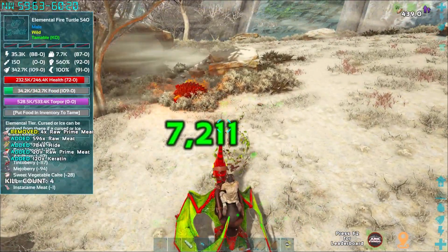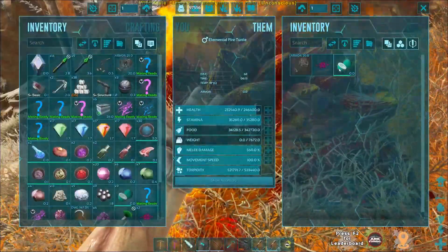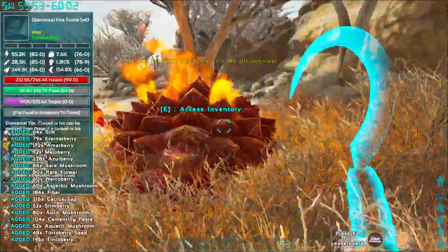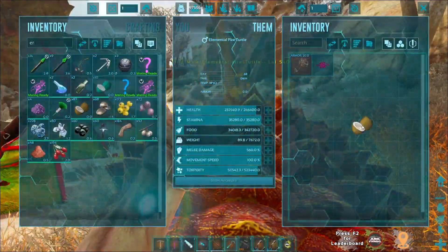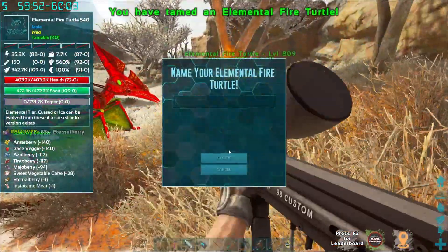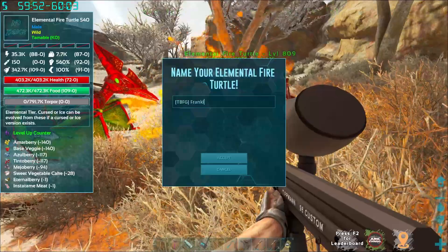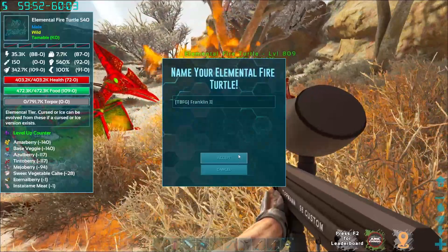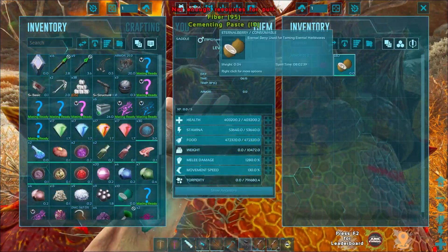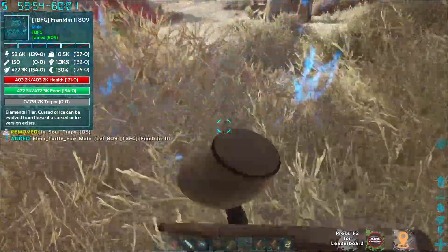There we go — went to sleep! Quick tame. With alphas their food drains fast, which is amazing. We did get a berry into his inventory — he wants a regular one. There you go, take the good ones. This is our Franklin replacement! Named him Franklin the Second. I will not let you die — I promise, maybe. He needs cementing paste for a saddle — not gonna happen right now. Thanks for joining the team, Franklin Part 2.